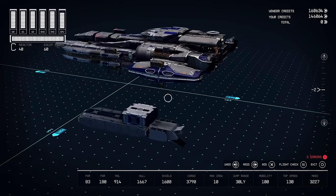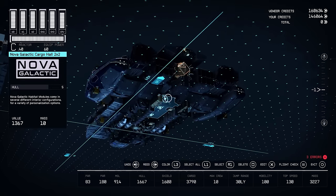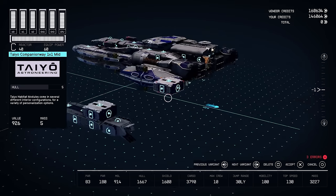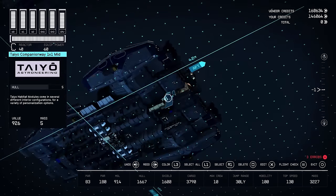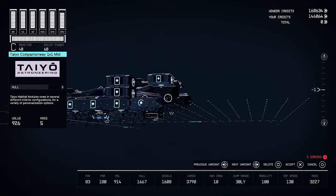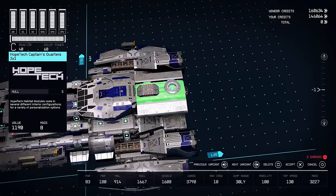So companion ways — this is the Taiyo companion bays, specifically the mid. Companion ways basically ensure that your ship is going to have ladders only through the companion ways, and I'll explain why that's important in a minute. Alright, so we have all the companion ways in.